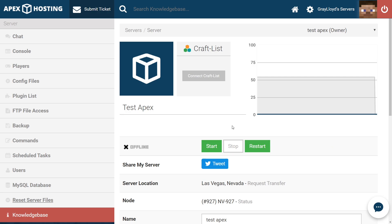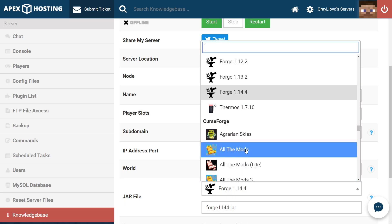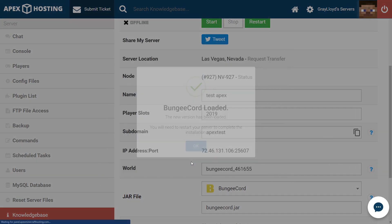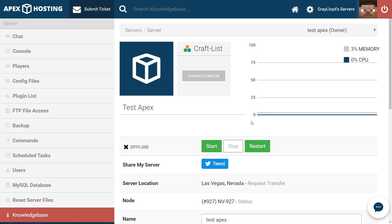Now that we've reset our server, we can go ahead and select the BungeeCord jar. Scroll down until you hit the jar selection part of the page. Go ahead and click, and you can either scroll or just type in BungeeCord — it will appear. Go ahead and click that. Make sure that you change the version and create a new world, as it's always recommended to do that when you're changing jars. Click OK, make sure to save, and then start or restart your server. Starting or restarting your server will get all the configuration files ready for creating the BungeeCord configuration.